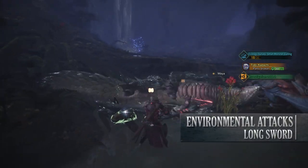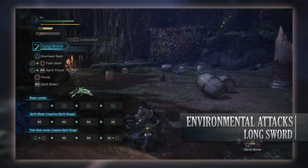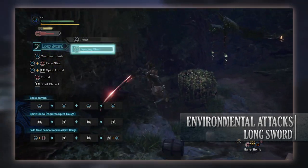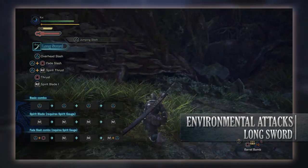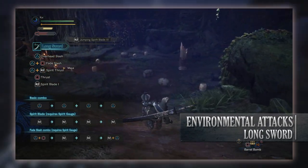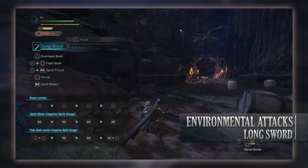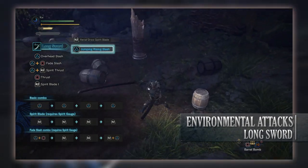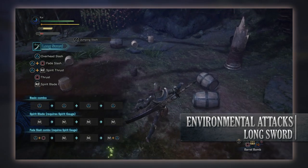Let's talk about the Aerial and Environmental moves of the Longsword. The first move is the Jumping Slash, done by pressing Triangle after jumping off an edge or running up a tree or wall — a standard move that can potentially allow you to mount a monster. Next is the Jumping Rising Slash, done while sliding down a hill and pressing Triangle. This can be followed up by pressing Triangle for a Jumping Slash, or pressing R2 to perform a Jumping Spirit Blade attack.